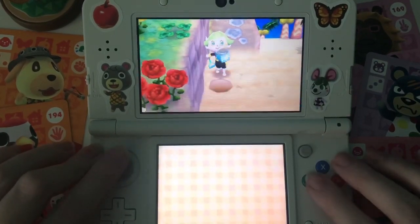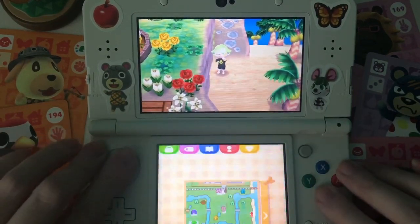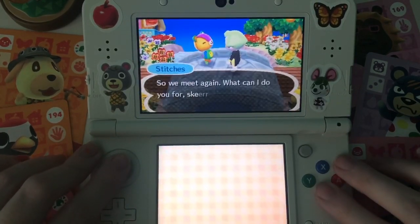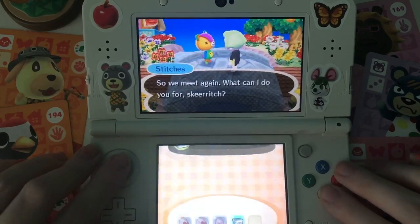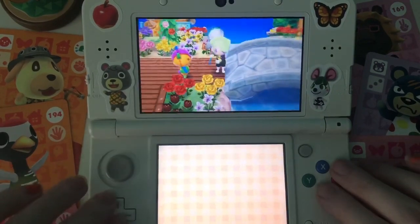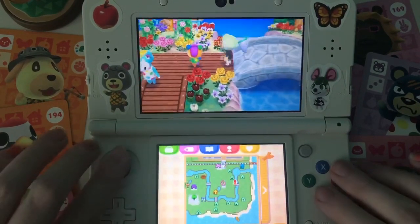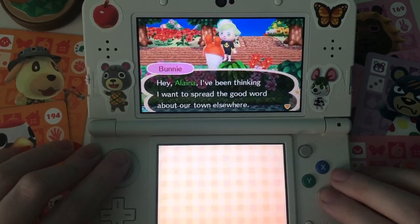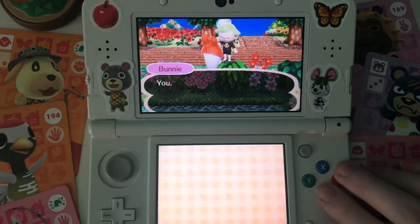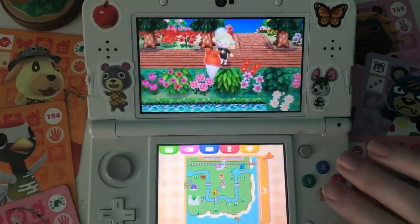I dug up a time capsule — it's for Stitches! I should go give it to him. Stitches — he has a flea on him, dirty boy. Got the capsule. A whiteboard, fun! I caught a flea, you're welcome. 'That's my way of saying thanks — please keep the flea as a present.' Bunny wanted to talk to me — she's moving away! No no no. 'You care that much about me staying, Elena? Yes! You're trapped forever!'